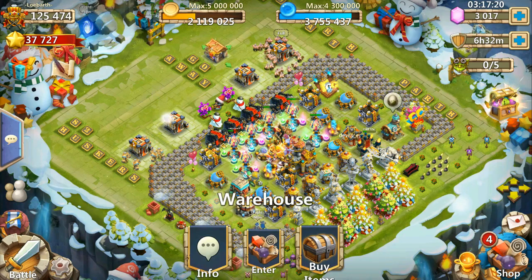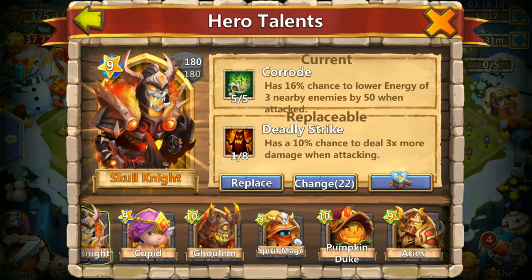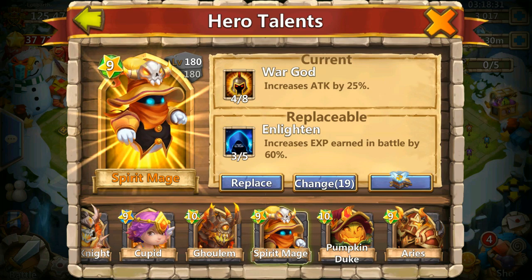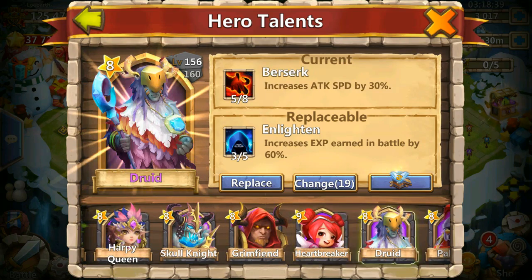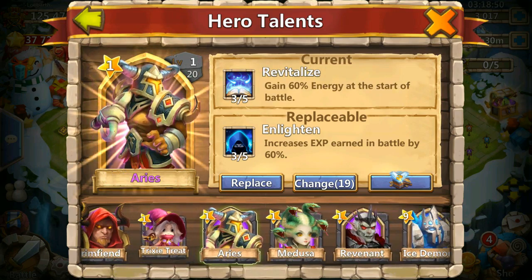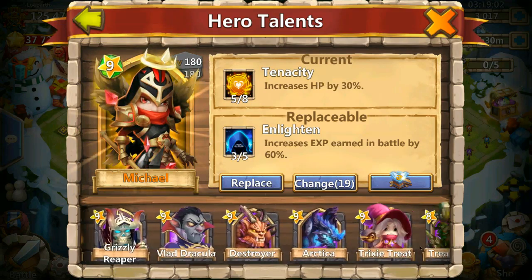Let's do the talent refreshes - we have 22. We'd really like some War Gods and Revite, those are the ones we need. We got Enlightened 3 of 5. Just gonna look to see if we can put it on someone - he has really good talents. Looks like this is gonna be a no. Yeah, he has pretty solid talents. Trixie Treat might be an option - let's see if we have an evolved Trixie Treat. Looks like he doesn't, so this might be a good idea to put it on her.